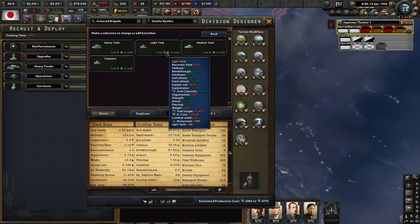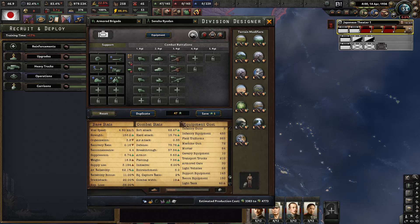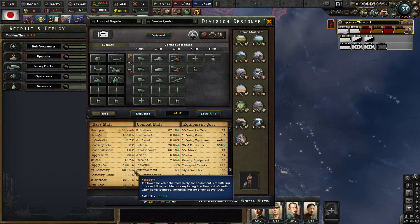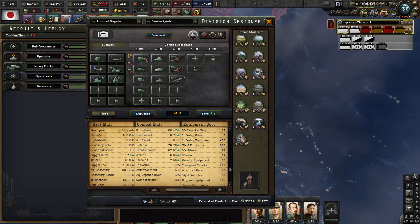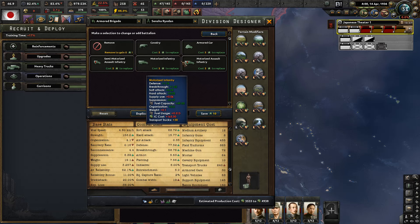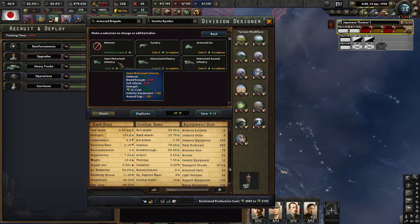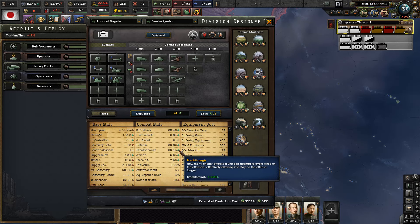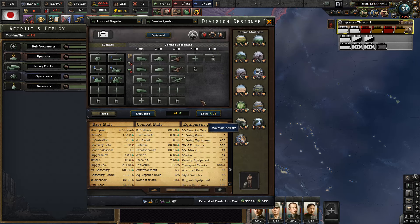If I actually added a white tank in here, that would be 40 white tanks. I could switch you to tank recon. If I gave you the white tank here and switched you to motorized, that would actually be a huge difference. Then we could add the heavy artillery on you, and I might even want to put more medium artillery.